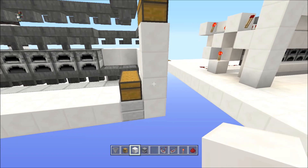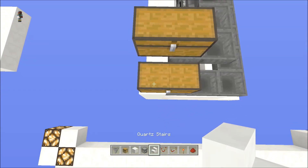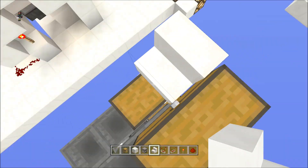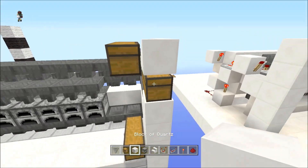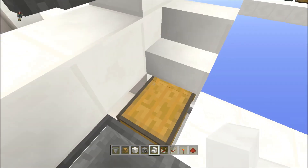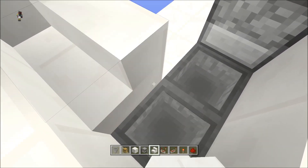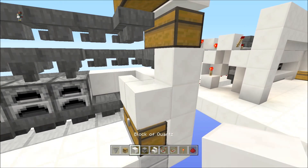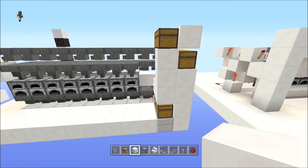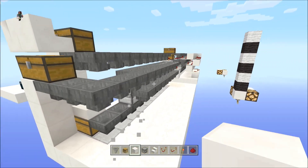Place blocks here and here, then we're going to do a little staircase trick. Place a staircase here and then like this - what that does is make it look like a solid block when it's not, and you can open it too. Do the same on the other side, making it face the correct direction. That'll look like a solid block but you can still open the chest.